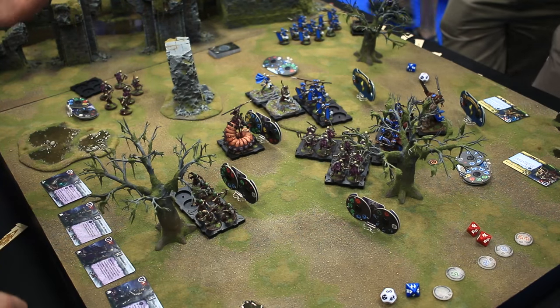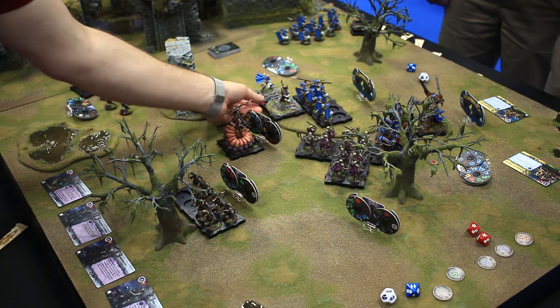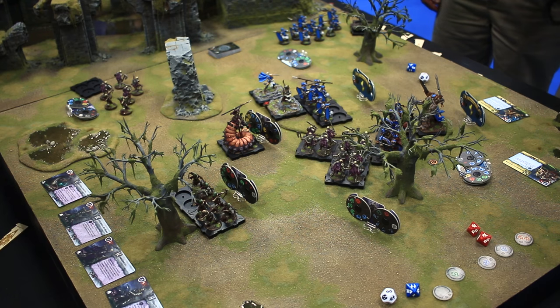Two off of those archers. And then two damage to the main hero — except she has brutal one. What brutal does is it acts as another facing, so that two damage is actually four. That's enough to do one damage to him, so grab a wound token. Do you recommend putting wound tokens on the cards or next to the models? Whatever works best — I like to do it on the board as much as possible, but if it gets crowded, the card works too.